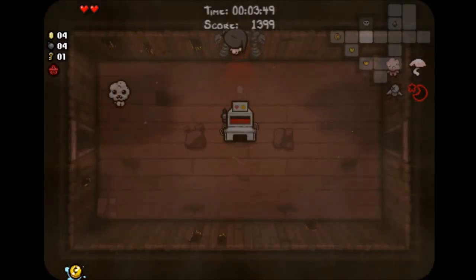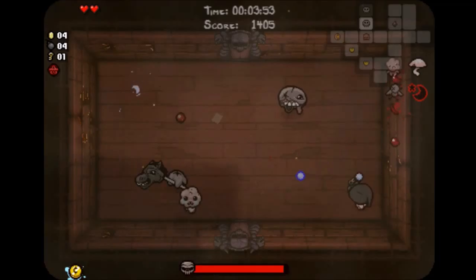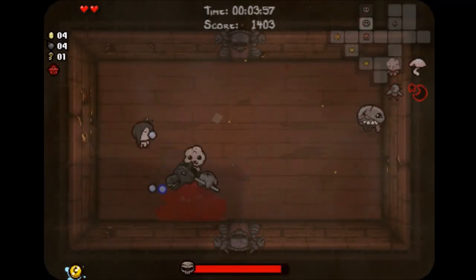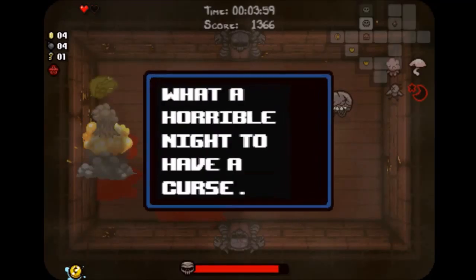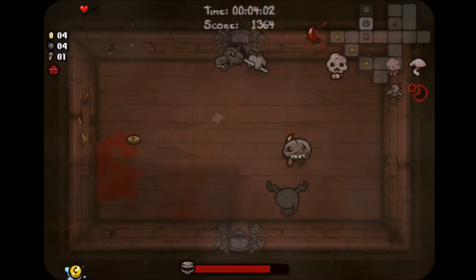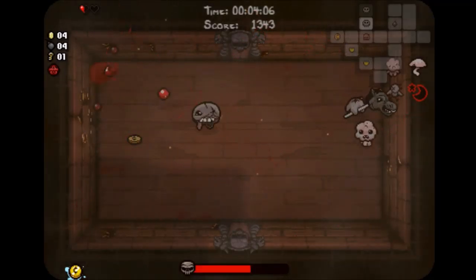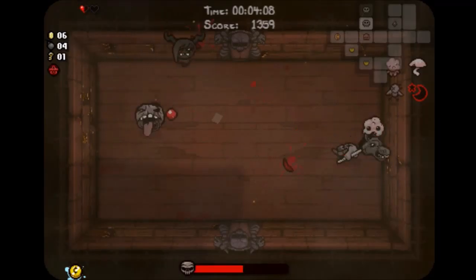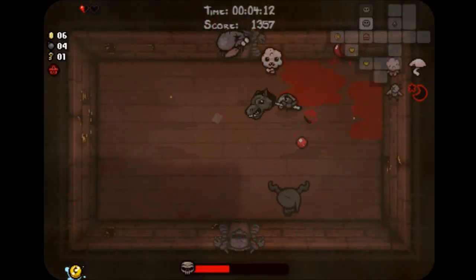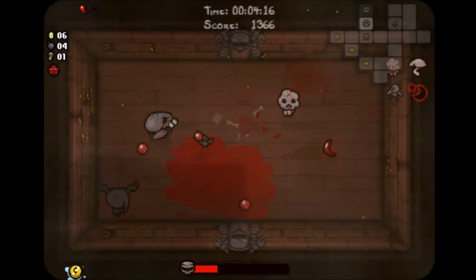But now it's time for the boss. And because it's the XL floor, that means you have to fight two bosses — hooray! And we got the Headless Horseman. I was pretty sure I was going to die on it because of how this went. There were some points in this run where I forgot I actually had the scapegoat.